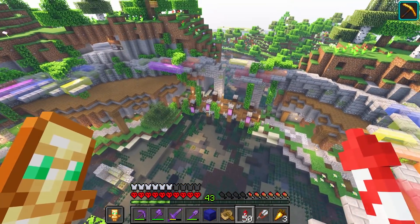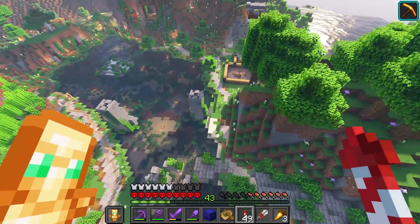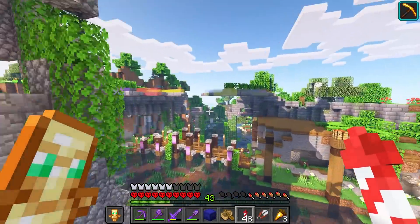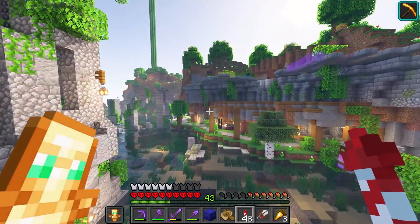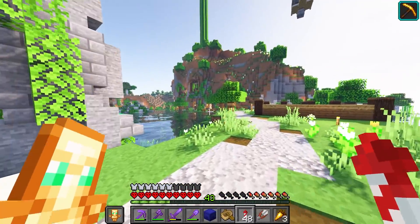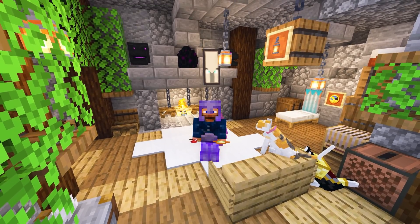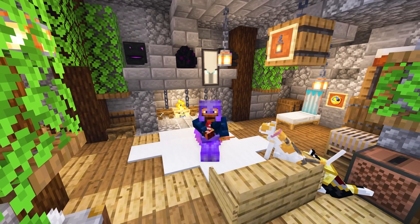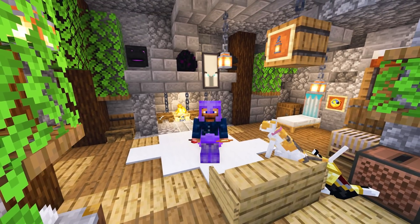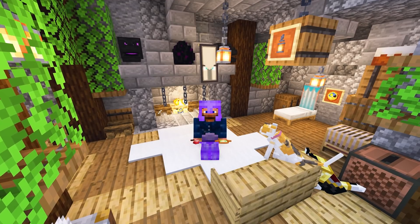Everything looks so good with these shaders — popping back up here you can see more of the statues. Villager Valley has really turned out to be something else. I can't believe we took an area with absolutely nothing and turned it into this paradise. If you want the world download, check the link in the description — you need to be a Patreon supporter at a dollar or higher to download it.